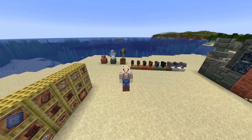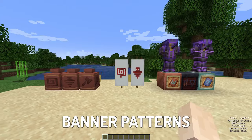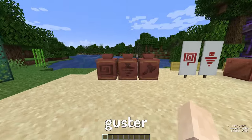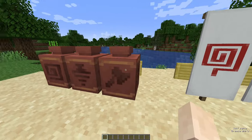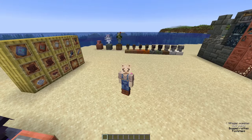Next we're going to take a look at the brand new items you can find from the trial chambers: armor trims, banner patterns and sherds. Starting with the sherds which can craft decorated pots — we've got the flow, the guster and the scraped sherds, all found in the trial chambers on the decorated pots. I really like decorated pots and I think these are really cool. Next we've got two brand new banner patterns: Flow and Guster.